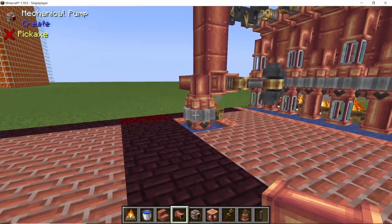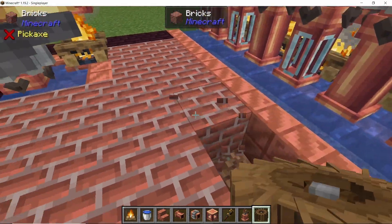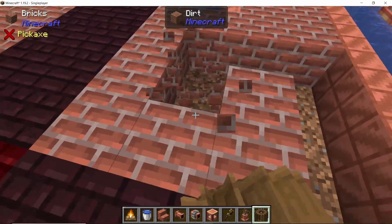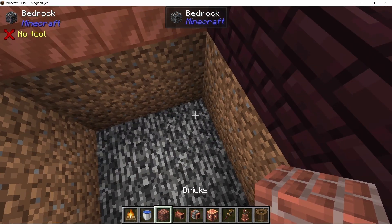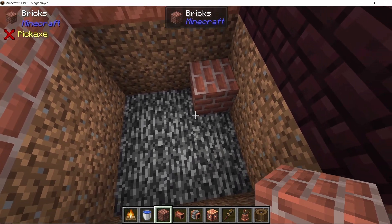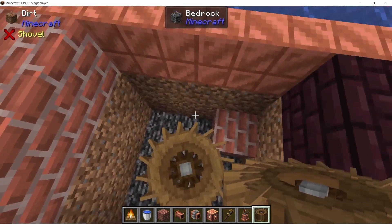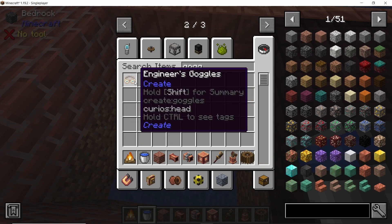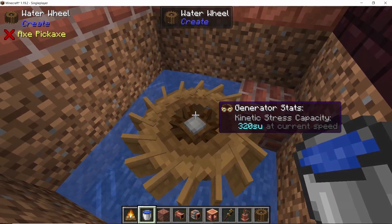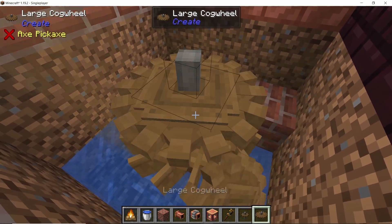To power the water pumps I am going to use a water wheel. Dig out a three-by-three area three blocks deep, place down a single block, and then facing down place your water wheel. Looking at the direction of the spokes, the flow of water direction should be evident, and if placed correctly you will generate maximum power which is 320 stress units.